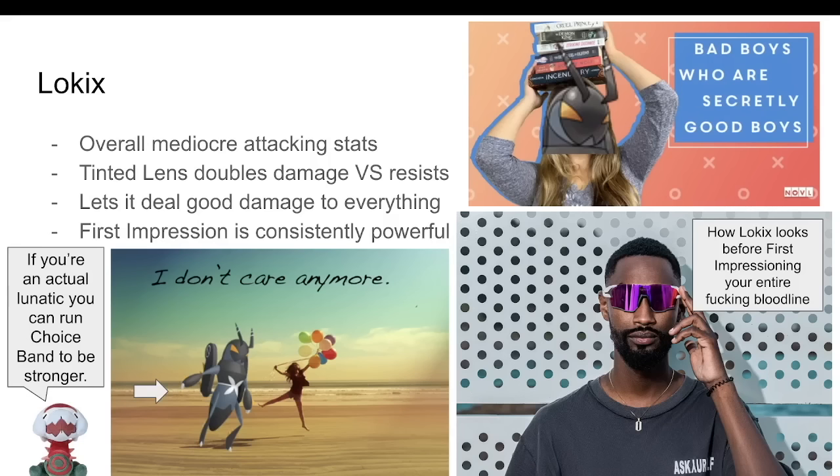This bug really doesn't look like an offensive beast. 102 attack and 92 speed isn't great, and Bug is resisted by far too much to be strong. Game Freak thought of this and gave it a great ability: Tinted Lens. Tinted Lens doubles the power of all moves against resisted targets, basically dealing neutral damage. This is huge.